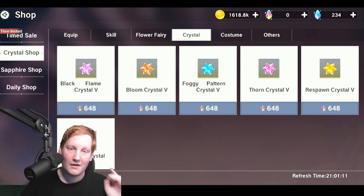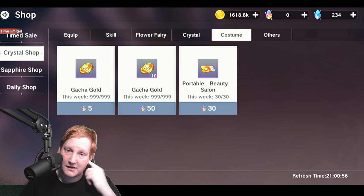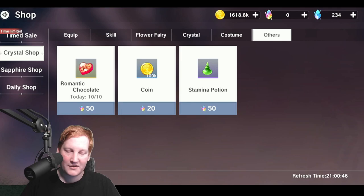Flower fairy items aren't worth it at all. Crystals — please don't touch these at all. Mega whales will spam the five-crystal packs since there's no limit, but they're not cost effective. For costumes, the portable beauty salon and gotcha gold are at your own risk — you don't really need them, but go for it if you want vanity. Stamina potions and romantic chocolates aren't worth it for anybody either.